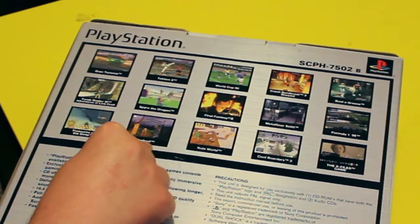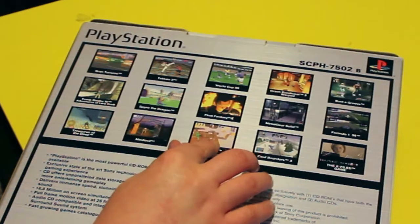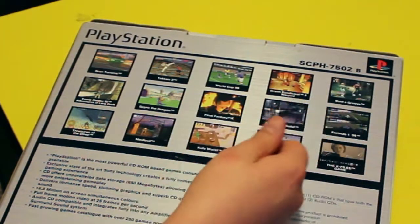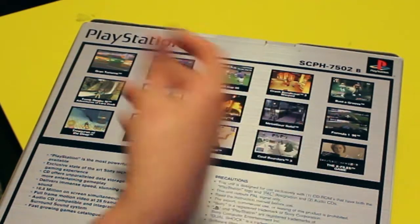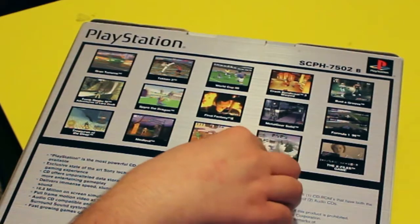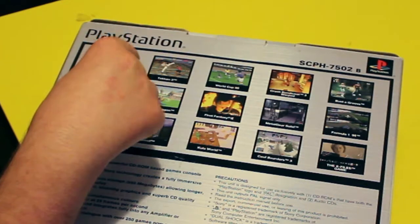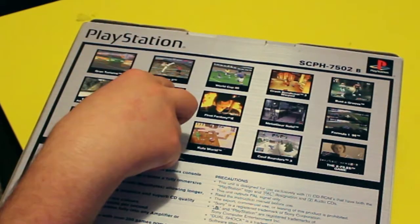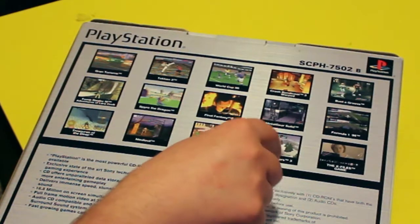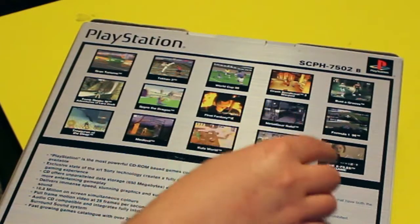Cool Boarders 3 — great game. Cool Boarders games were great. My original PlayStation came with Cool Boarders 1, Tekken 2 — one of the Tekkens — and my uncle got me Actua Soccer, I think it was. Those were the three games I had when I first had a PlayStation. Then there's the X-Files game on the back as well.